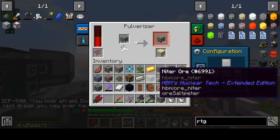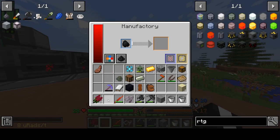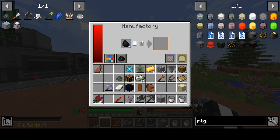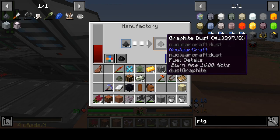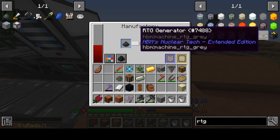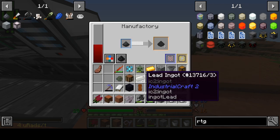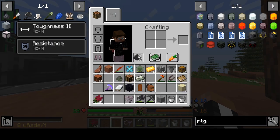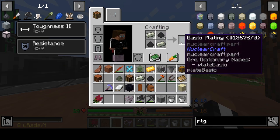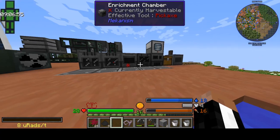So now we're gonna pulverize our coal — actually just throw the coal in the manufactory. So you take the coal and put it in the manufactory, and this is gonna make coal dust. Once your coal dust is done, you take it and throw it back in there and you'll start making graphite dust. You need graphite dust to make the RTG generator and a lot of other things — it's very useful stuff. For the plating on the four corners, we're gonna need some of this and lead. We got our four basic platings. For graphite ingots, just smelt up the graphite dust and we should be fine.